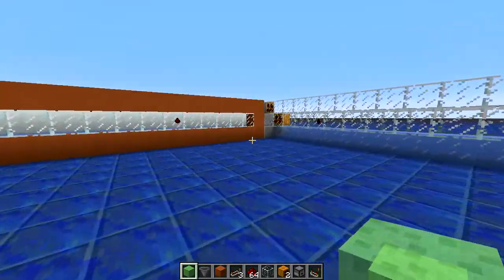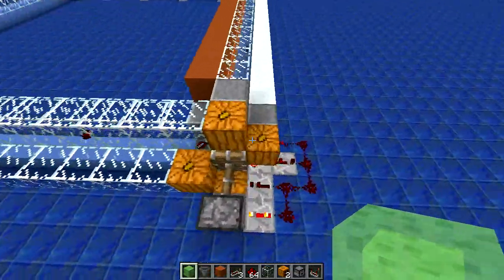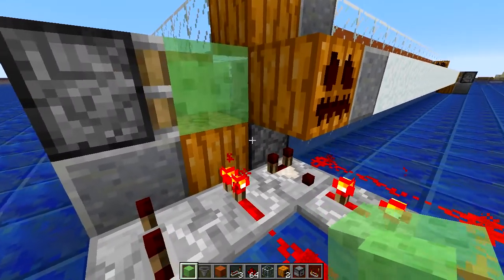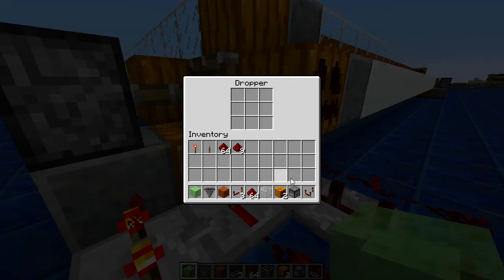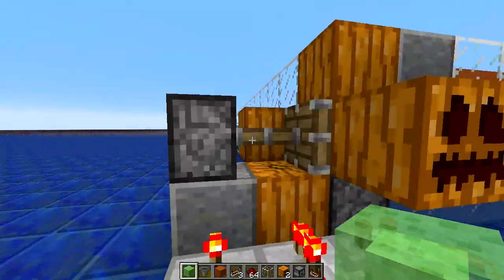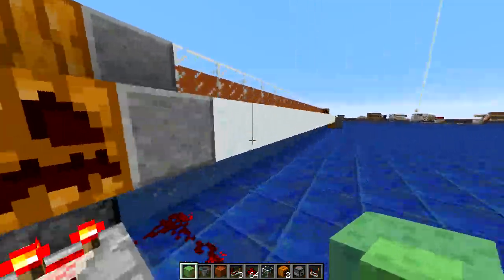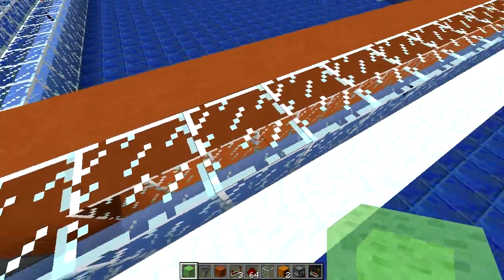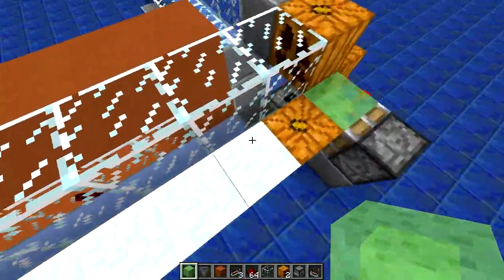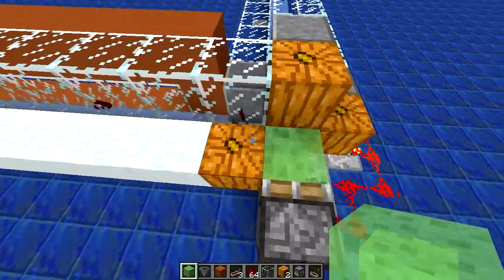So how this works is primarily these slime block pistons — I have a dropper here, it could be a hopper as well, it's shooting up an entity, and then two ticks later it goes out and pushes it, bouncing it along this little circuit. It shoots along 23 ice blocks up into a hopper, which at 23 — or 24 because it falls into the hopper — is the maximum I can do.